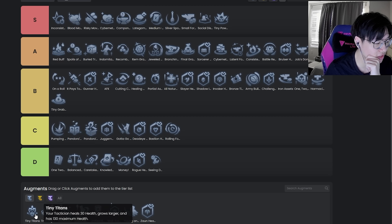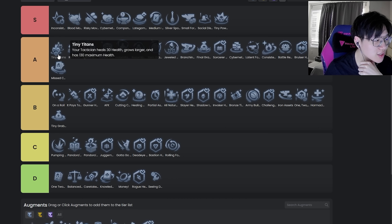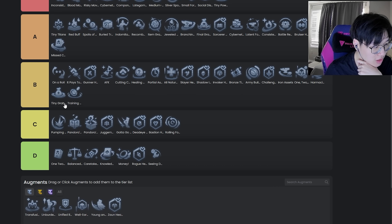Tiny Titans — terrible on 2-1 but broken on 3-2. If you're going to look at the picture without context you won't understand that, but I'll put this in high A tier. Do not take this on 2-1 unless you're already playing Piltover or hard loss streaking for some reason. There are cases where it's good on 2-1 but it's so broken on 3-2 — I have to put it top of A.